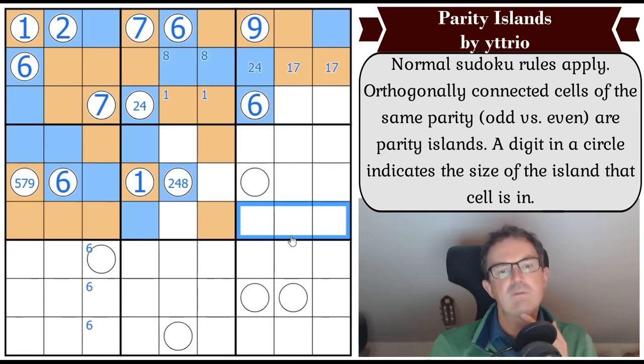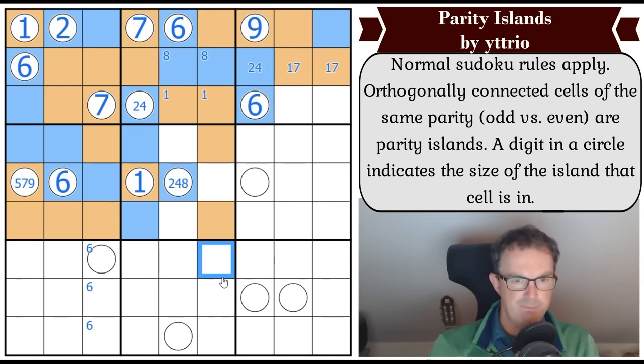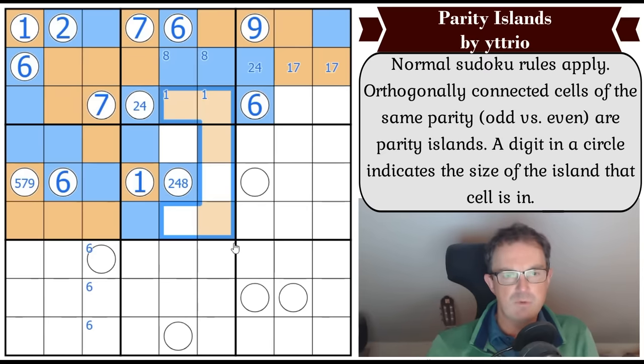We now have four odds in row six so we can't have a great panoply of oddness at the end of row six. We've also got quite a lot of odds now in column six. If these were both four, these would be odd and everything there would be odd.